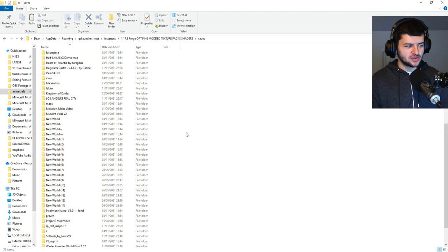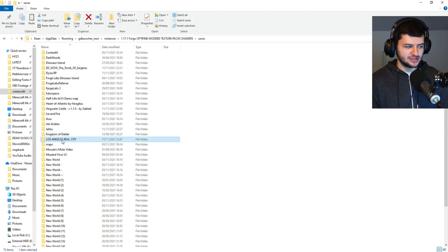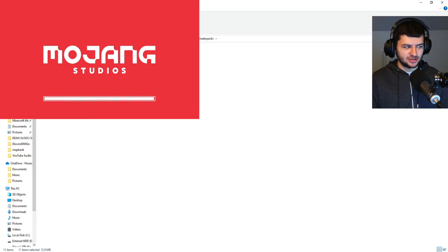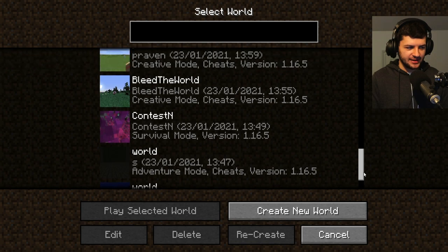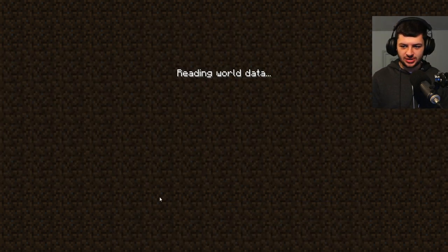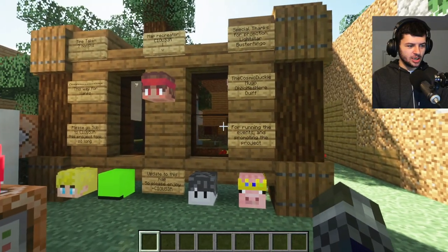If you wonder where all my maps come from, you can see I have a huge list — a lot of these are used in my shaders videos, like Los Angeles real city build, some maps from Forge Labs' videos, Hogwarts Castle, Atlantis, Half-Life Alyx. I have a lot of really cool mods and maps as well as shader packs like Sonic Ethers. So let's jump into Minecraft, go to single player, find the Dream SMP map — here we go, Dream SMP v4 — and load into the world. Almost like playing the server but in a time capsule.